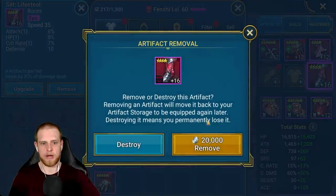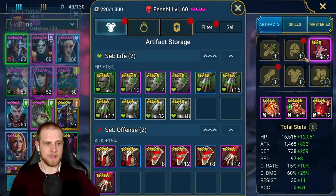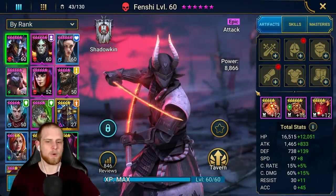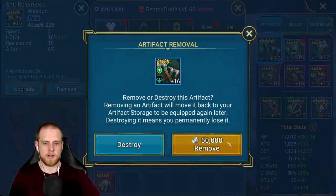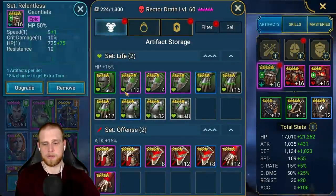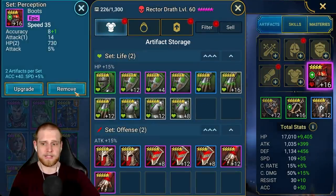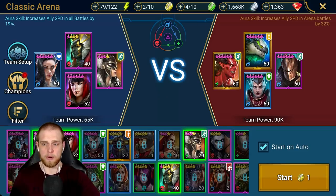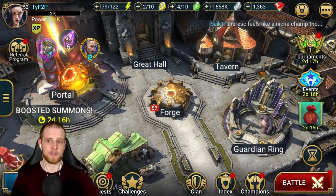We were at 245,000 player power. Just now we dropped a total of probably 20,000 player power. Let's see — 245,000 down to 224,000 player power right now. So we should be seeing teams that are significantly lower.